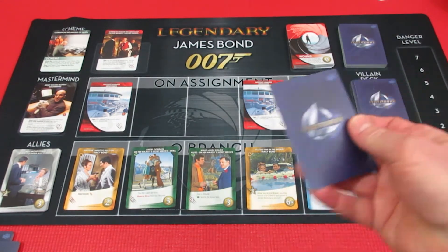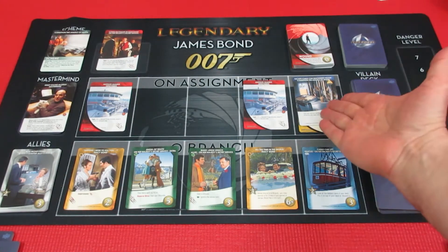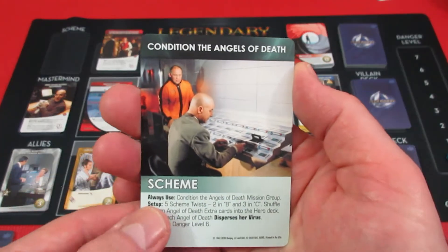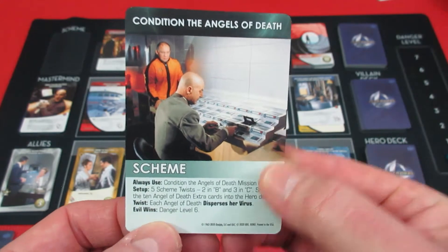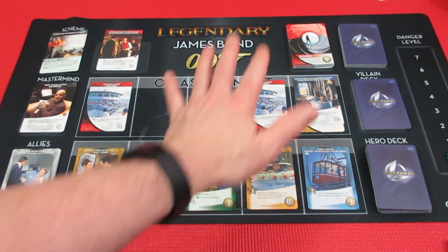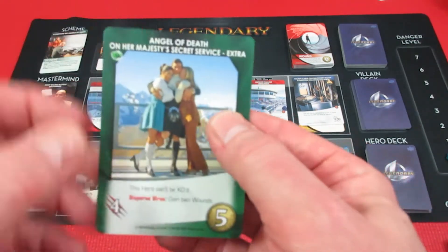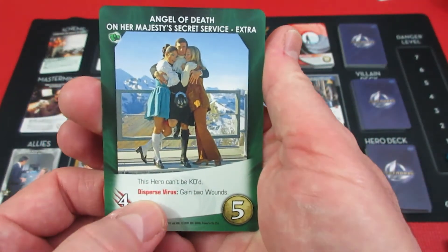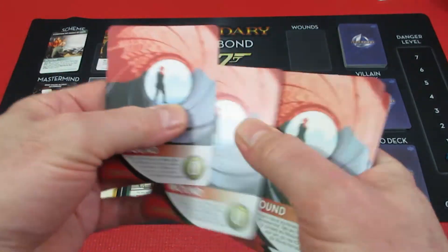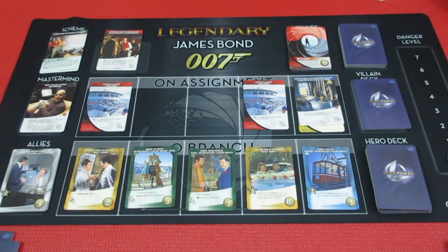Over we go now to Sean. We've been dodging so many bullets — I probably shouldn't have said that. And we have... scheme twist. It had to happen, it had to come. This still hasn't moved. The scheme twist gets exceptionally ugly — each Angel of Death disperses her virus. We start with on assignment, there's no Angels of Death on assignment, but we do have a lovely Angel of Death here. Disperse virus: gain two wounds. Now this happens for both players — two wounds for poor George, two wounds for not quite as poor Sean. But that's still way too much.